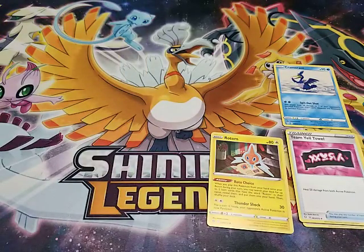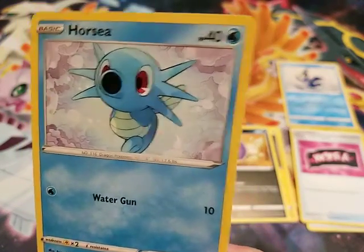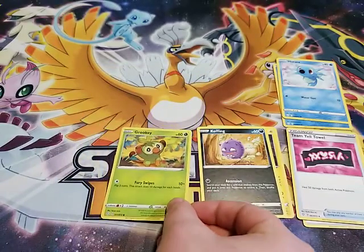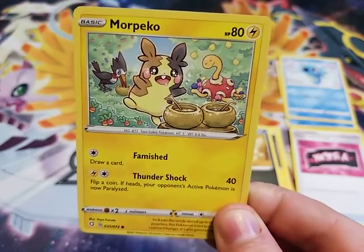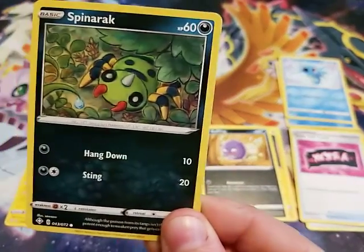A dark Koffing, which is funny because Koffing is not a dark type at all. Next up we have a Horsea. We have a Grookey — that was my starter Pokemon for Sword and Shield. He's with a Shuckle. You hardly ever see Shuckle anymore. Shuckle's just kinda weird. He's universally viewed as the most terrible of all Pokemon. We have a Spinarak.